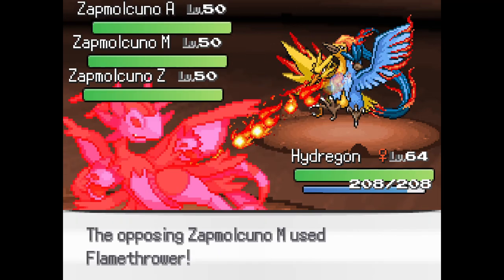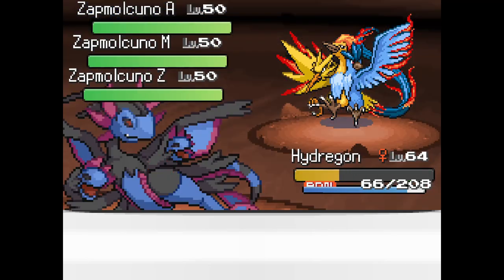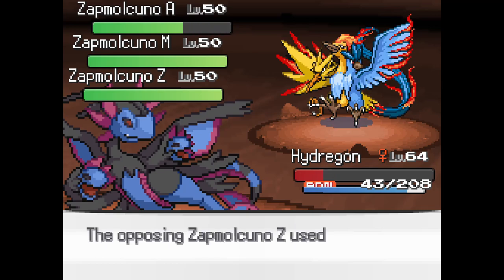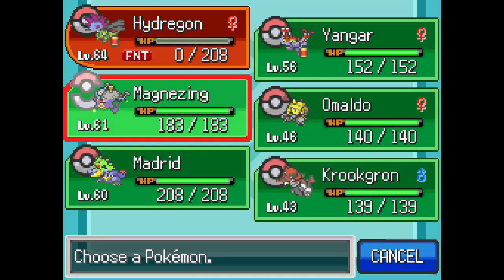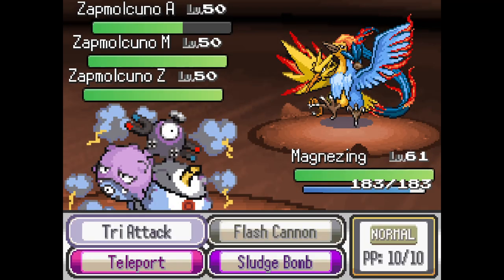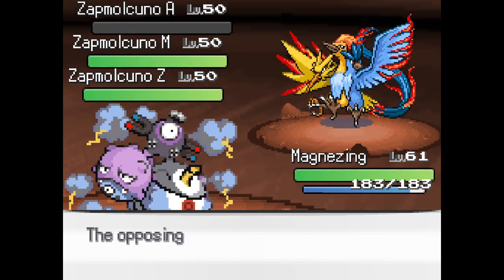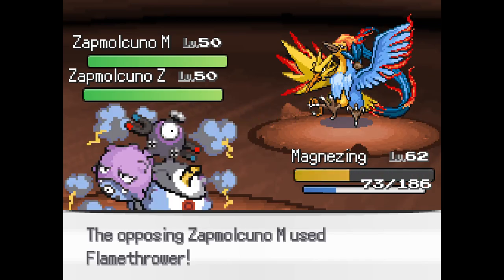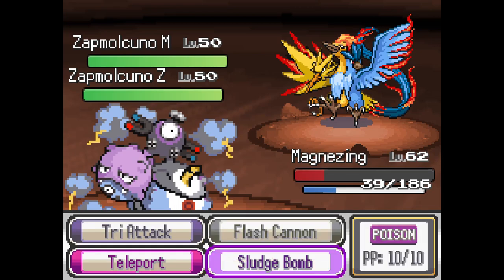And of course I missed. Please, don't miss. I already know Zwaygon's not gonna survive, but at least it helped. Alright, go Magnazing. Flash Cannon Articuno. Can't believe you're faster than Zwaygon. Magnazing might actually sweep this. Nope, Magnazing's gonna die. I forgot about you. Can't believe I forgot about Moltres.